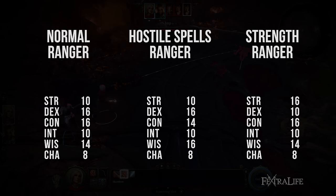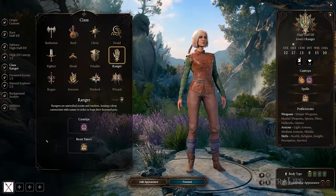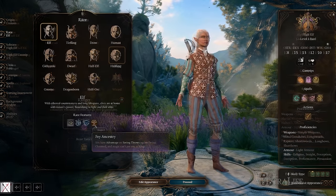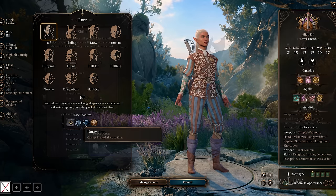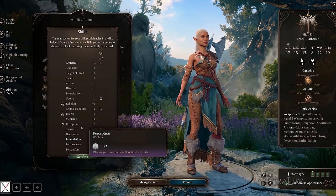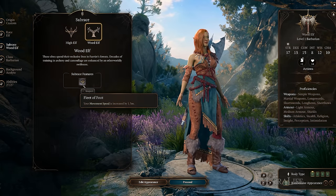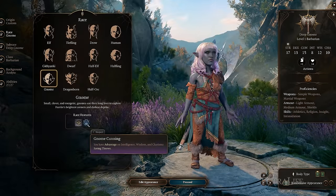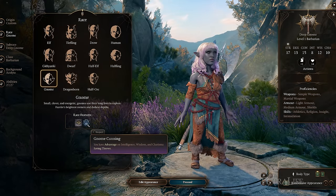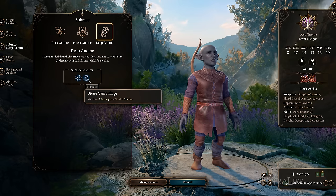When it comes to race, Elf is good for Fae Ancestry and Dark Vision, which can help land attacks in dark places. High Elves gain Perception proficiency, while Wood Elves have Stealth proficiency and can move further — either is a good choice. Deep Gnome is fantastic for advantage on Wisdom, Intelligence, and Charisma saving throws, Superior Dark Vision, and advantage on Stealth checks, which is great if you want to go Gloomstalker.